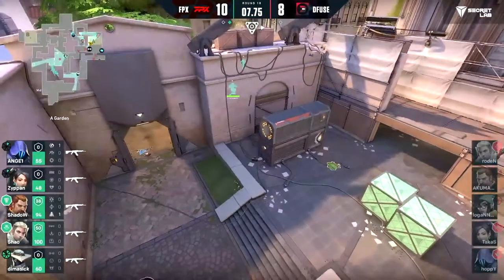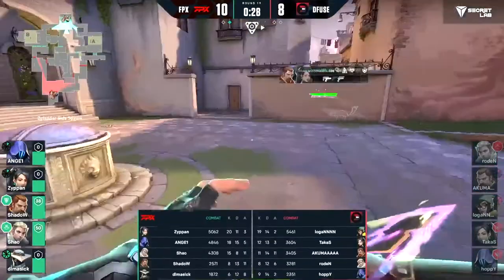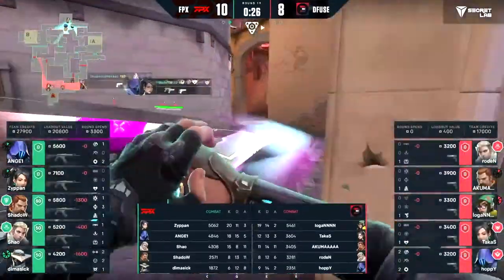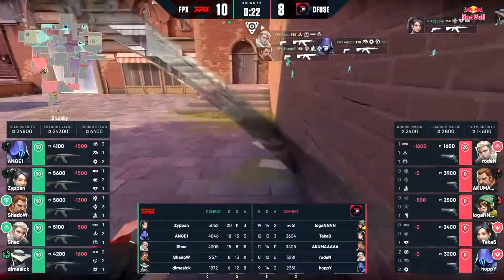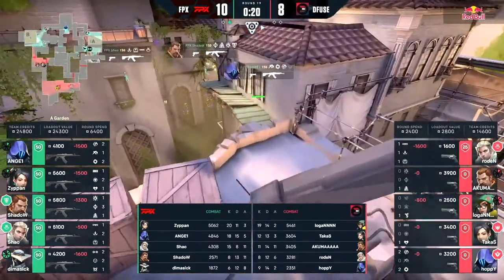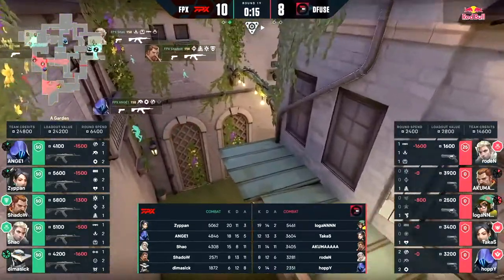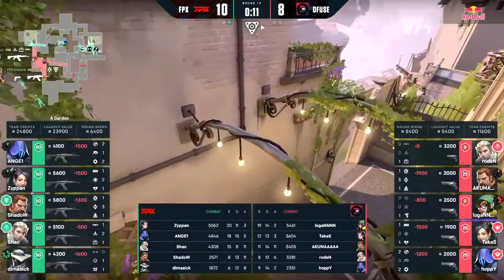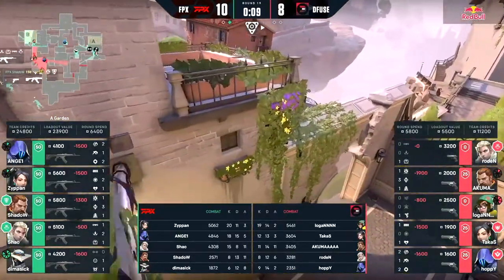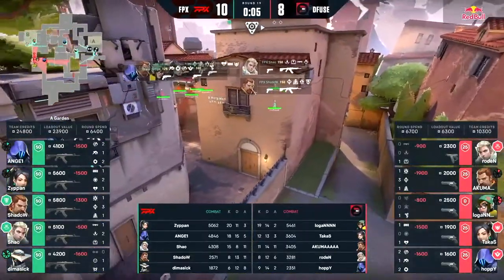One of the cleanest retakes ever — I have no idea how they managed to do that so cleanly. The information they found on the players underneath heaven was impressive — bounced through, I think it was the dart that gave away Logan's position, and once you clear him out of the angles that always helps. From then onwards everything was just so clean. Maybe the crossfires from Defuse were a little bit off, but it seemed like every single member of FPX hit their shots in that moment.